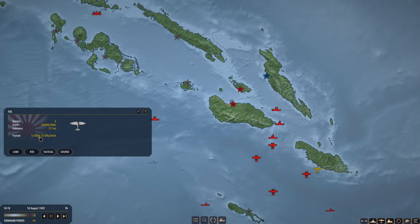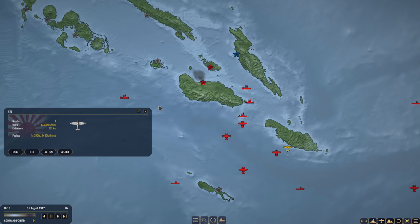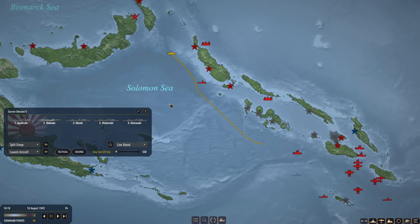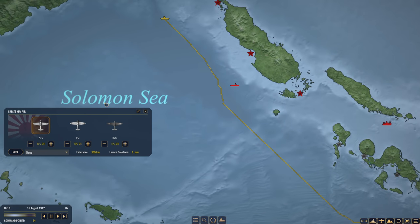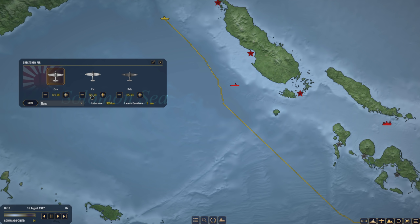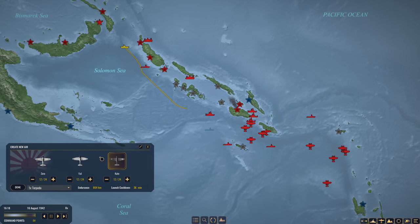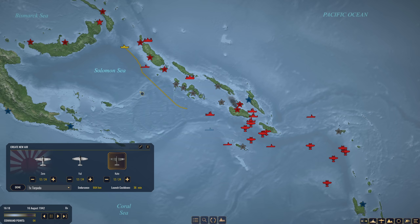Our Vals have one 250-kilogram bomb and two 60s, so we're going to have them RTB. Looking at Shokaku, her aircraft complement is 24 Zeros, 24 Vals, and 24 Kates, so we will be able to use Kates with torpedoes. That is going to be quite cool. The problem with carriers, unlike land bases, is their aircraft do not replenish automatically, so they can be whittled down. Our Zeros have no drop tanks or anything like that. I am eager to use the Kates — that is for sure.